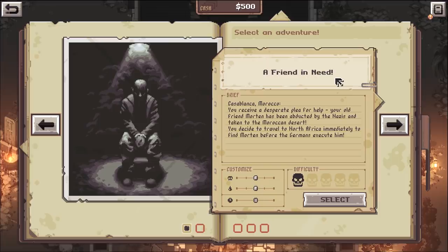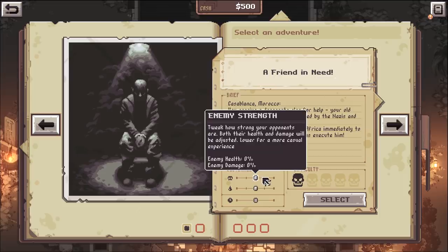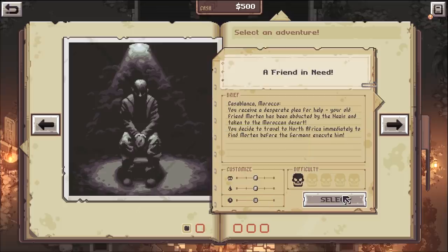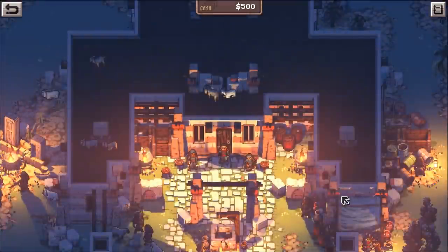The storyline is: you receive a desperate plea for help, your old friend Morton has been abducted by nazis and taken to the Moroccan desert. You've decided to travel to North Africa immediately to find Morton before the Germans execute him. There are some customizations - I'm gonna leave everything on normal and let's get started.